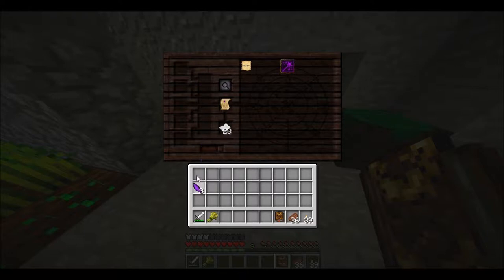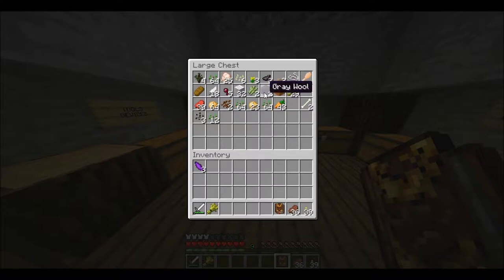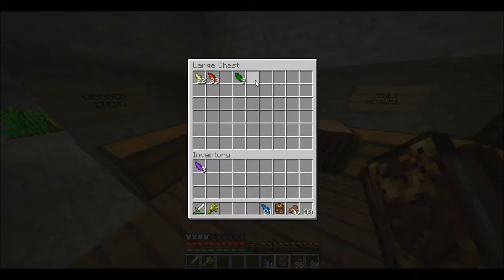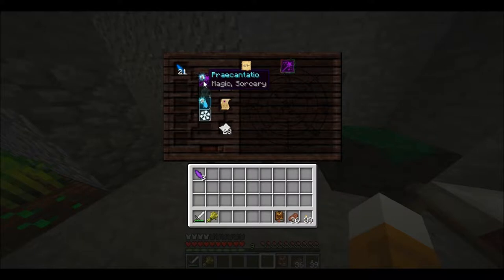I'm pretty sure the Thaumometer is meant to point you towards either nodes or vis shards or something like that. I have a feeling it might have something to do with water as well. Sugar cane's got the water aspect - I should have used water shards to start with. So it got the vis and Procantatio from there as well.